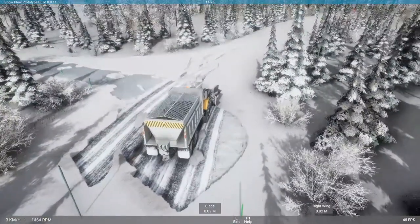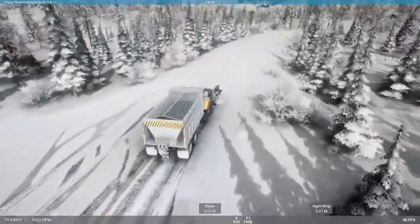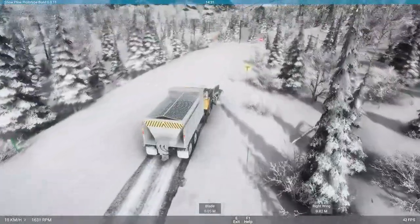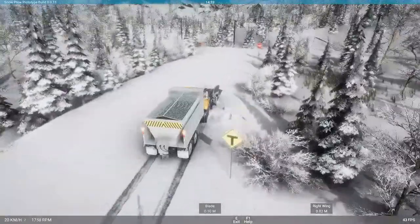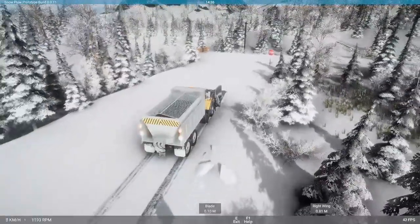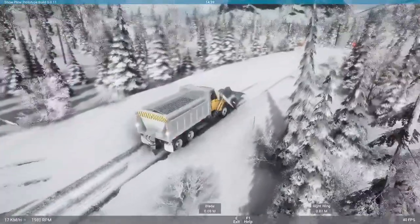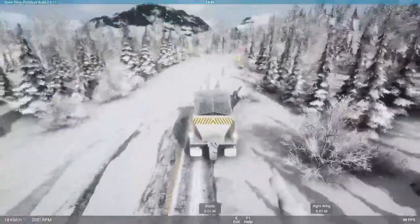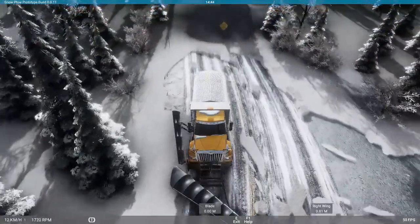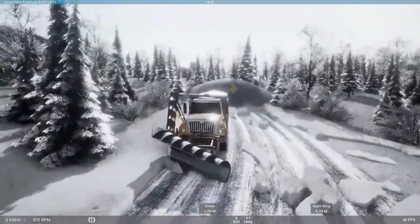Let's see if we can clear off some of this snow. Oh, you can see our plow is not even. The surface of the road does play with the level of the plow — so if the road goes up and down, it will differentiate the distance that the plow is from the ground.